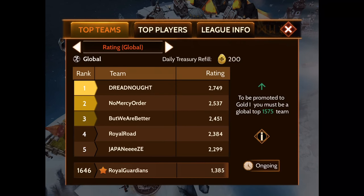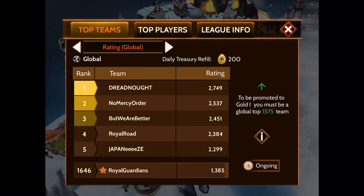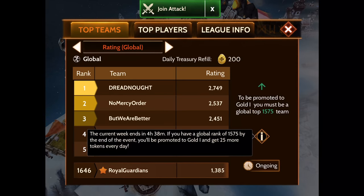Currently our team is in the gold two Angry Dominus group. If you click the arrow again it shows our global rank and rating. On the right hand side you see the word 'ongoing' — above it is an info button. Click on this weekly to see where you need to be in order to be promoted. Right now it ends in four hours and 38 minutes, and it says I need a global rank of 1575 by the end of the week, but I only have 1646, so I know I'm not going to move up.